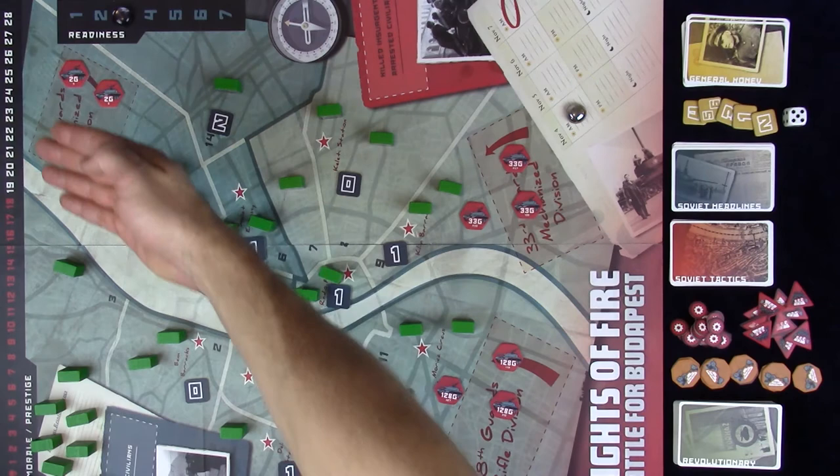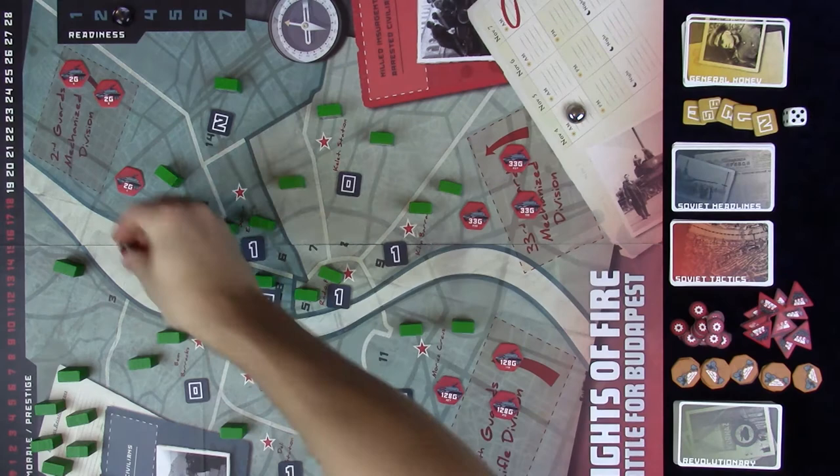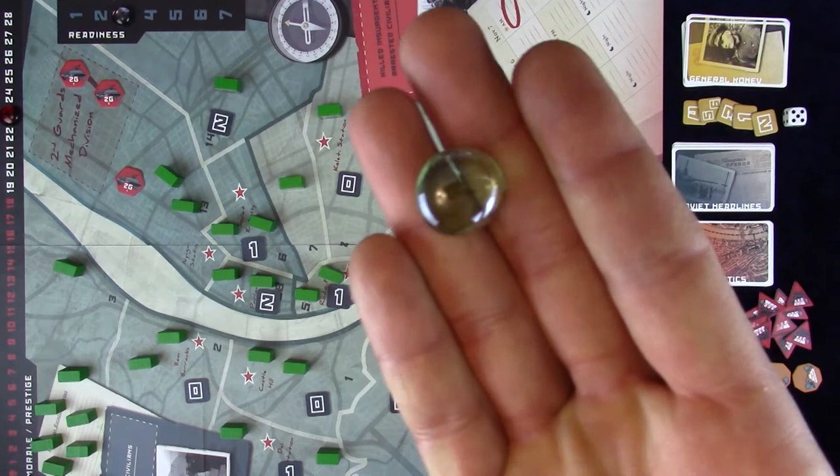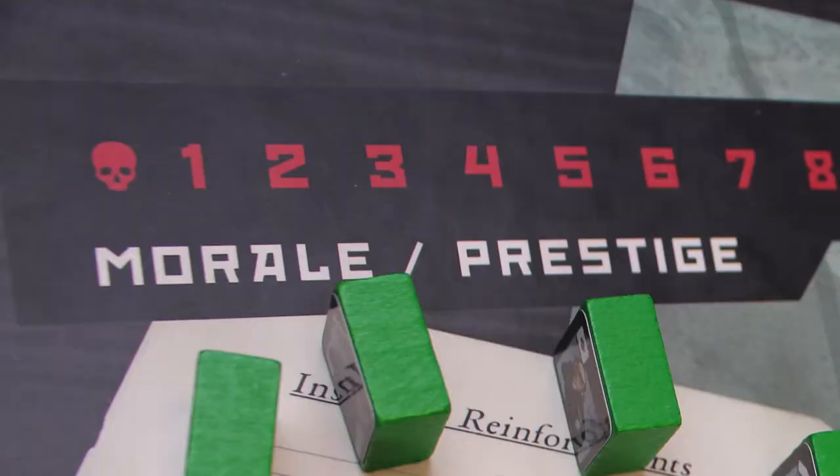Soviet Prestige is tracked with a red marker. In the Konev mode or basic Conflict mode, Soviet Prestige starts at 26; in the advanced Conflict mode it starts at 23. Hungarian Morale is tracked with a green marker and always starts at 25 regardless of game mode.